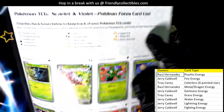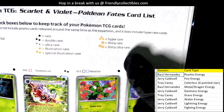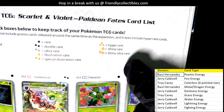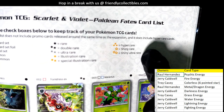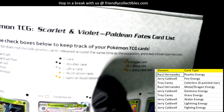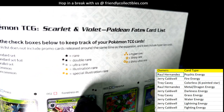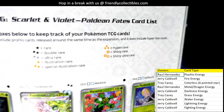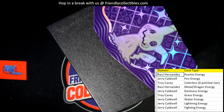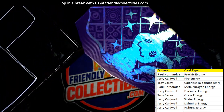Right here you can see what we're looking for: shiny ultra rares are two big yellow stars, shiny rares are one big yellow star, hyper rares are three small yellow stars, then special illustration rare and illustration rare. Anything yellow is the big stuff, but double rares and ultra rares are very good too. We want to see a lot of yellow on the bottom of the card.